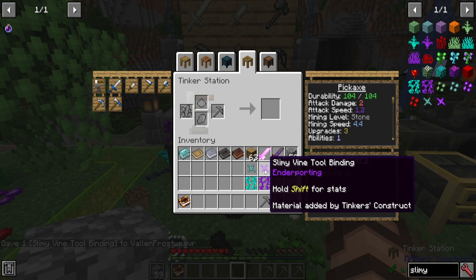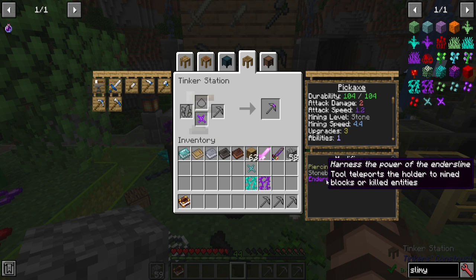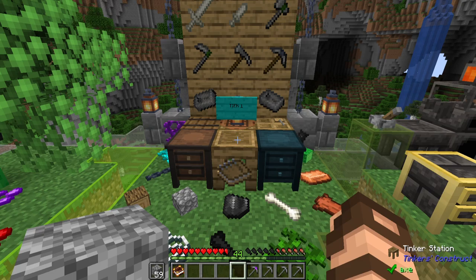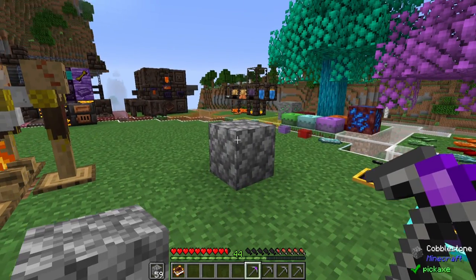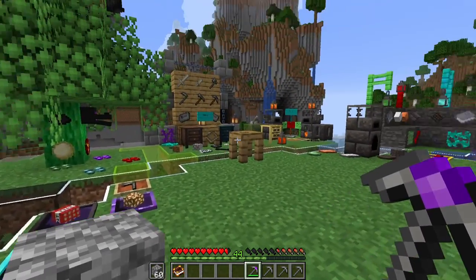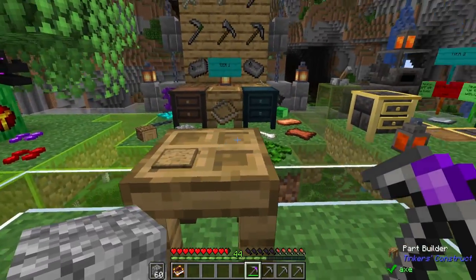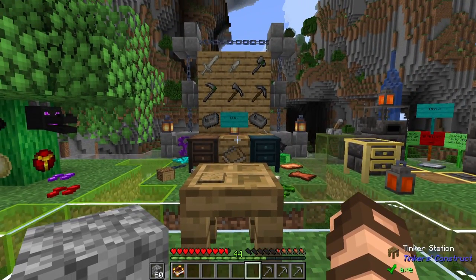The last carvable material is only obtainable through the end, but it is still a carvable material — that is ender porting. Putting this on your tool or weapon gives you the ability to teleport to whatever it is that you kill or mine. That completes the first carvable group.